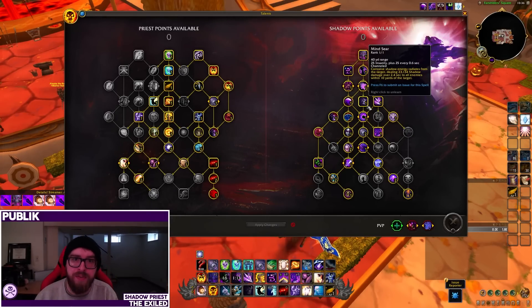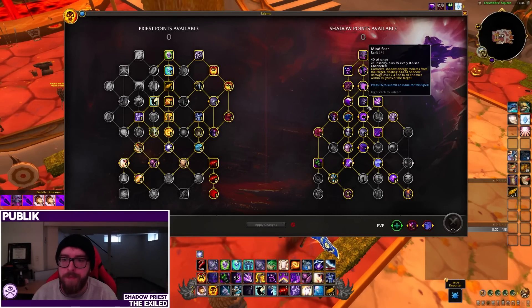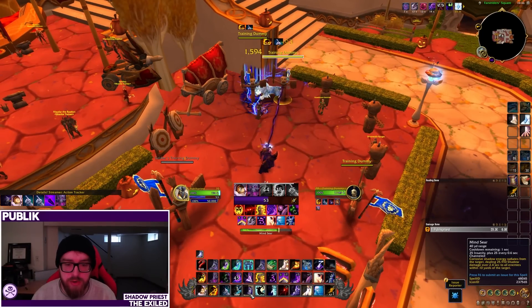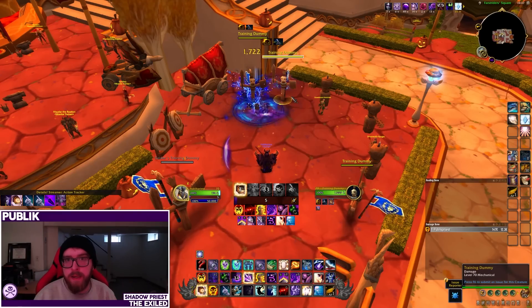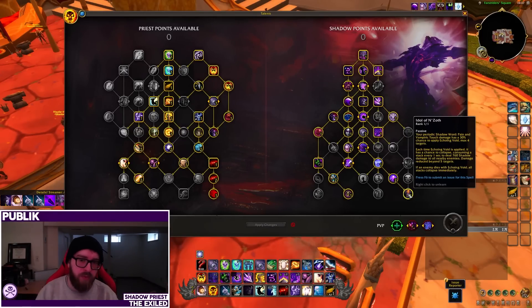Another large change: we no longer have Searing Nightmare as an AoE spender. They've instead reworked Mind Sear — it's no longer a filler spell in AoE, it's now what you spend Insanity on during AoE. It requires 50 Insanity to channel and consumes 25 Insanity per second; if it doesn't have 25 Insanity to consume, it stops the channel early. That's going to be the primary way you want to spend Insanity, especially on three or more targets. It's more break-even at two targets, but that depends on talents.